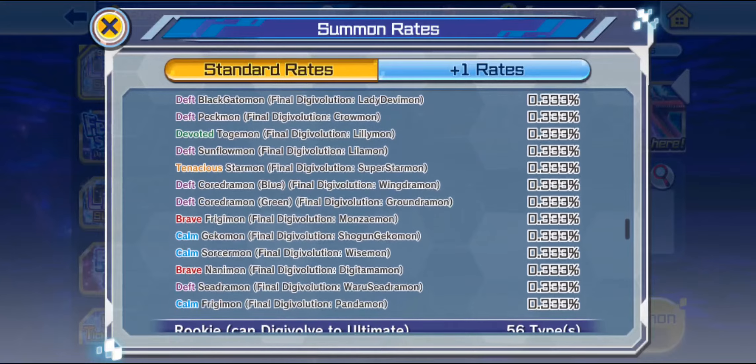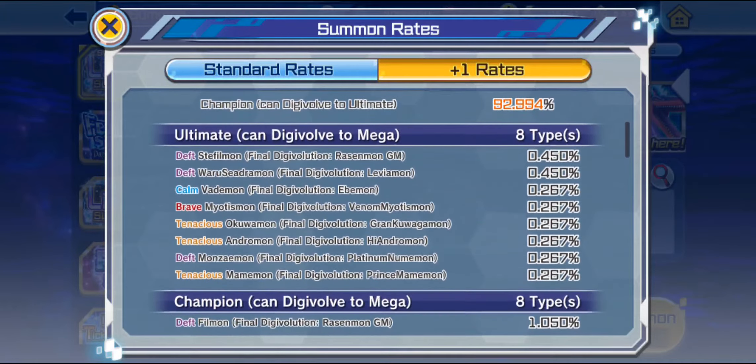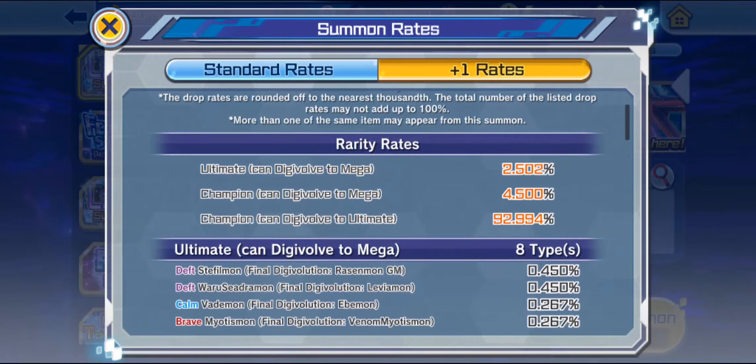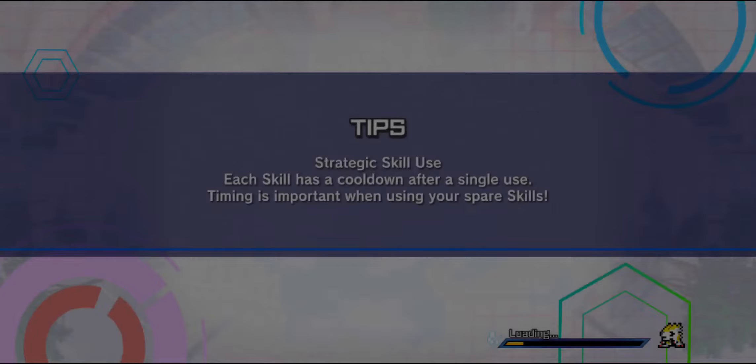Let's go to details. So Rasenmon, as you can see, it comes from Steffemon and Philmon. It does offer a different evolution line. With the Harismon that was given away for free, you do get the regular Rasenmon, but this is his actual Fury Mode.